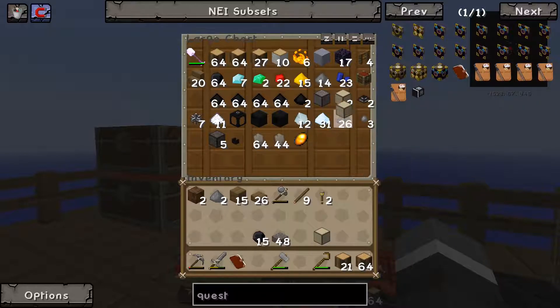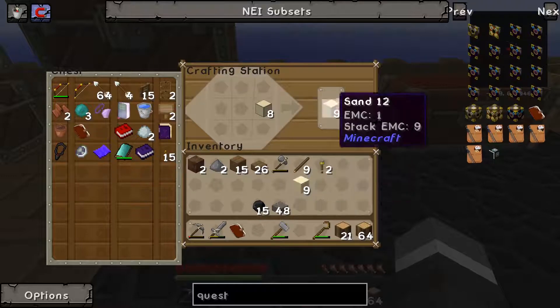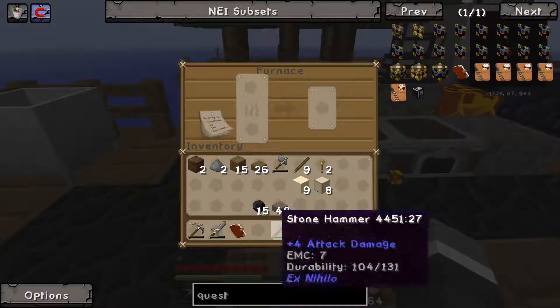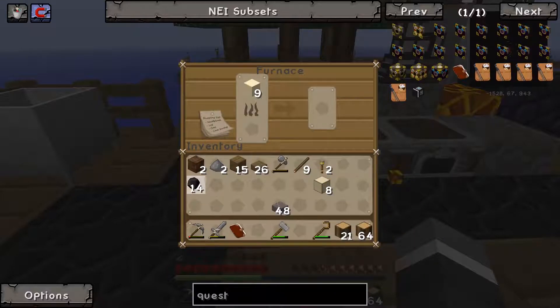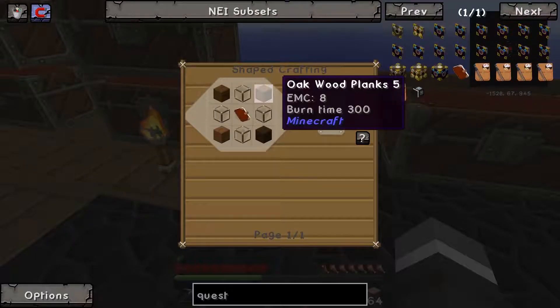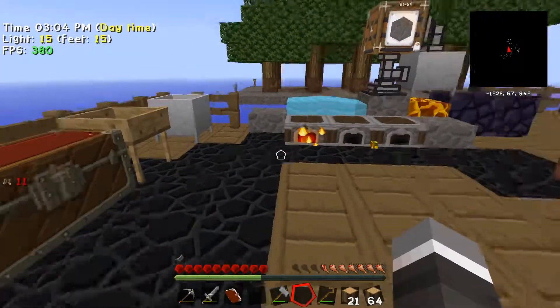We don't even have any sand. We can make sand though — boom. We need to smelt four pieces of sand into glass. We might as well do the whole lot — one bit of coal. Then I can't even remember what else we need — it was some wood and books. We've got all that and the wood, we just need the glass.